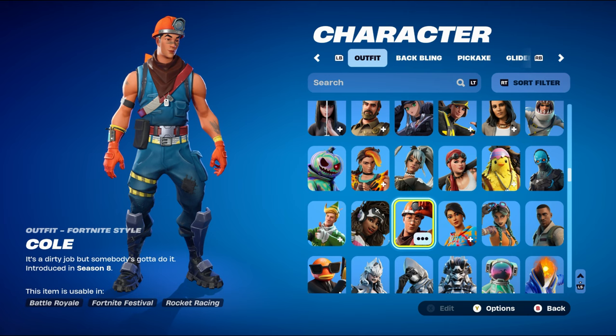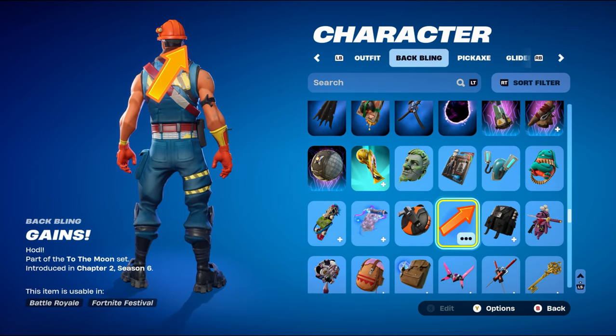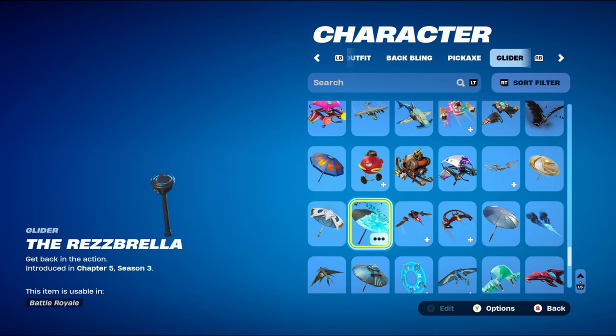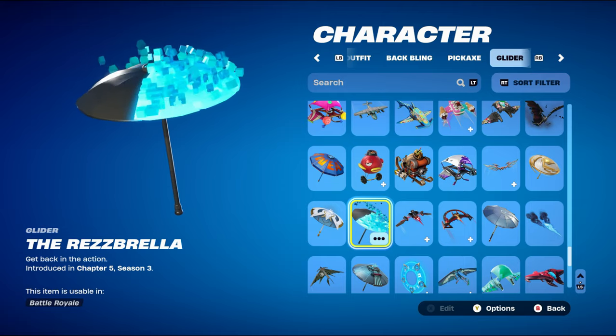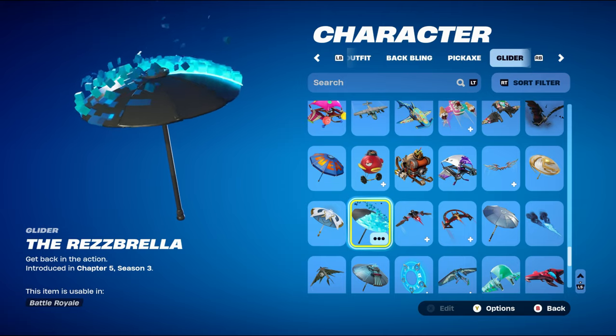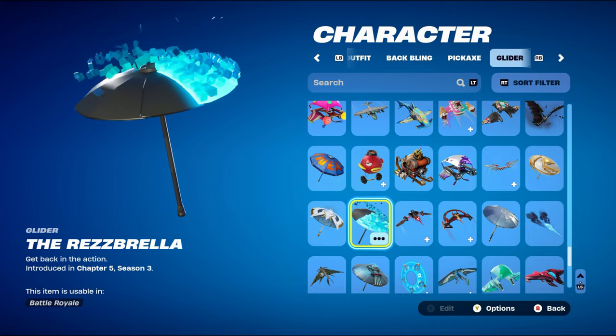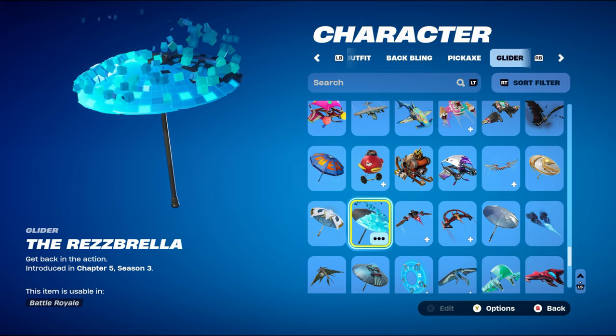For the first combo it's an orange-themed one. The back bling is Gains, part of the To The Moon set introduced in Chapter 2 Season 6. For the pickaxe it's Diamond Hands. The orange pickaxe is Cold Snap, introduced in Chapter 1 Season 7 — this can be bought in any item shop and I'm using it for the blue and yellow design. It also has black as well. The lantern is reactive — the reactivity basically makes the lantern glow up. The umbrella for all combos in this video is the Resbrella, the Victory Royale umbrella from the Reload game mode.